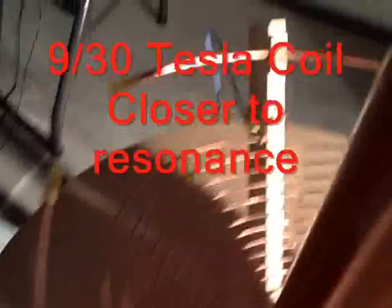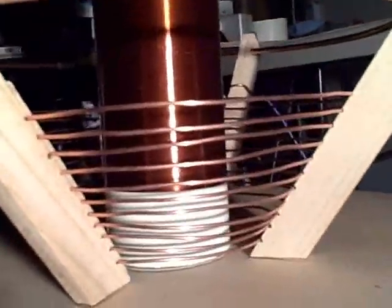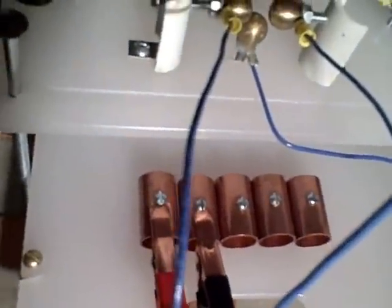I have the primary tapped at turn 12 now, which is the last turn, and I'm getting the best output using only one gap. It's sending about a half-inch streamer into the air, so I'll probably need to make a new primary coil — this one won't have enough turns, though I might be able to add on to it. Just running one gap; I'll show you the output in a few seconds.